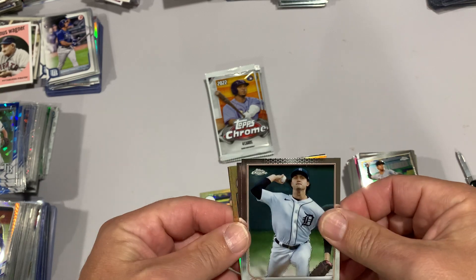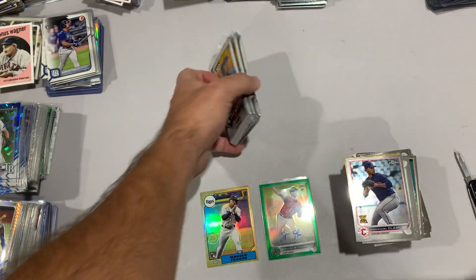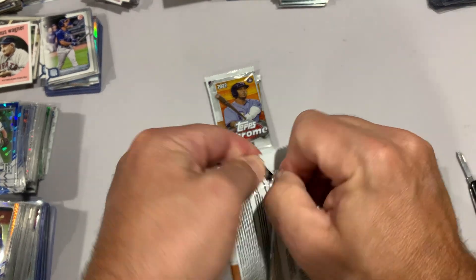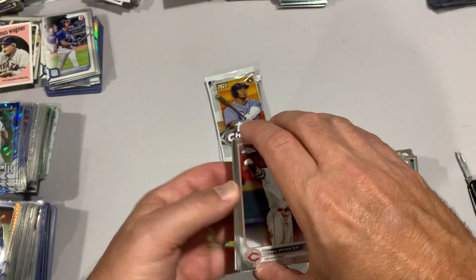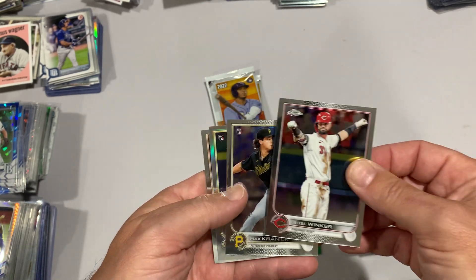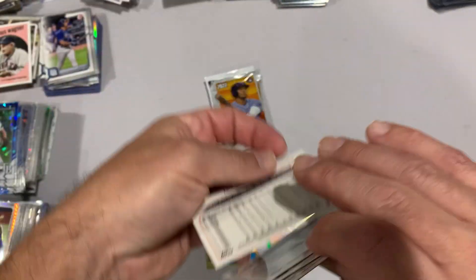Casey Mize. Kelenic for the second time, Jesse Winker, and Emmanuel Clase gold parallel. Three packs left - that one feels thicker, that one does not, and this one feels a little thicker. Maybe we'll get lucky if I can get one more Wander. Even a base Wander Chrome - I see them for like 10 or 15 bucks on eBay but I would rather pull it than buy it. Aaron Ashby and a Miggy - look at the size of that small print on the back of Miggy's card.